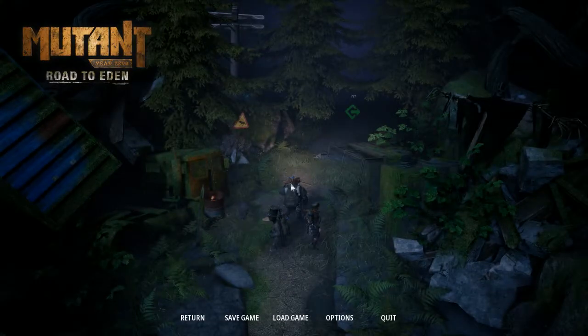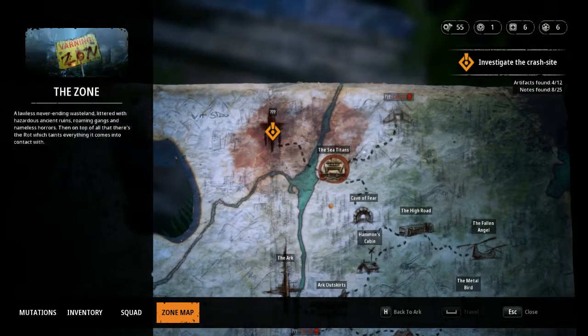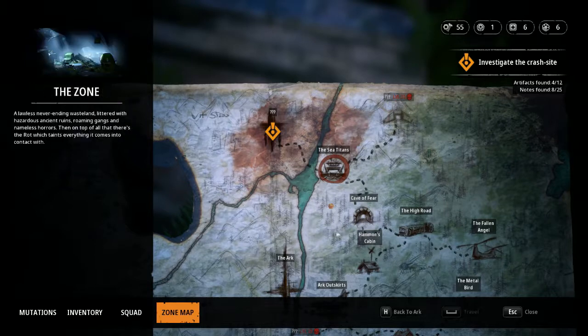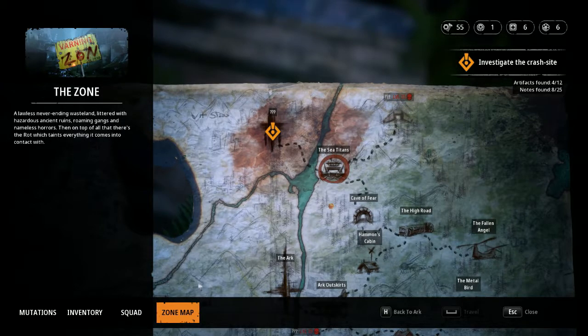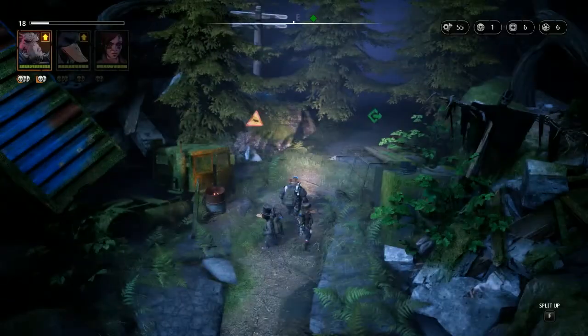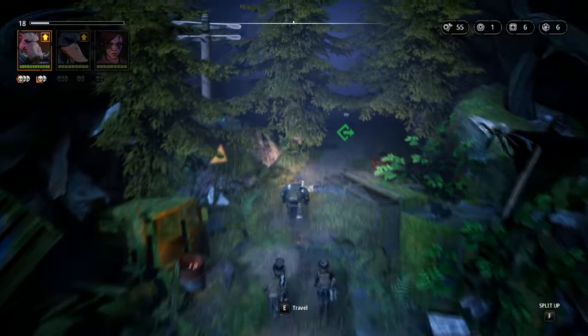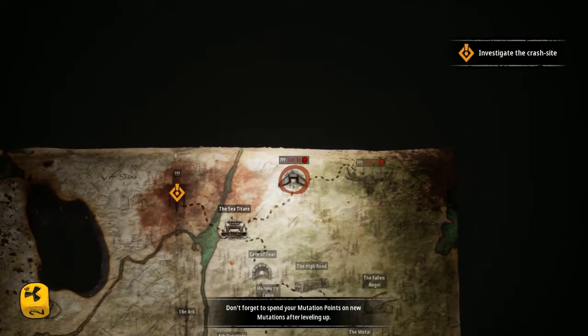Hey everybody and welcome back to Mutant Year Zero Road to Eden. Today, instead of going forward in the mission, we're going to do something really stupid. We are going to have a look around this level 35 area - yeah, because I'm nuts. We haven't even looked at the level 25 area yet, but we're going for that. It's about double our level, so it's going to be a real sneaky-sneaky type thing. We'll even go with the torch off. It leads on to a level 45 area, for crying out loud.